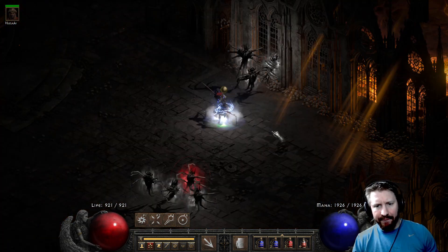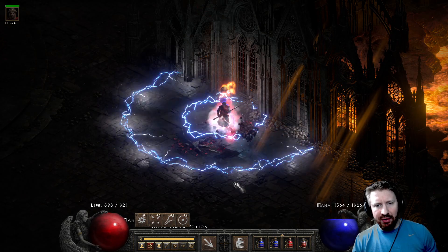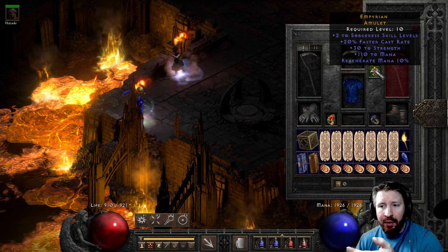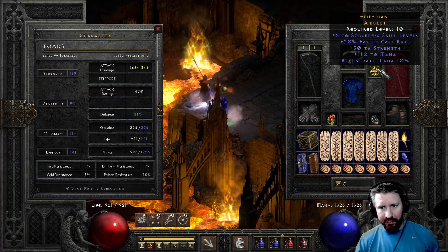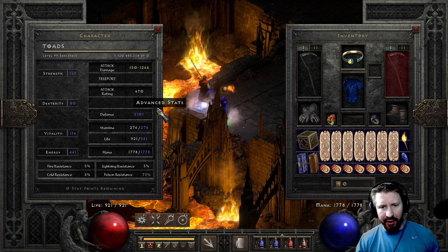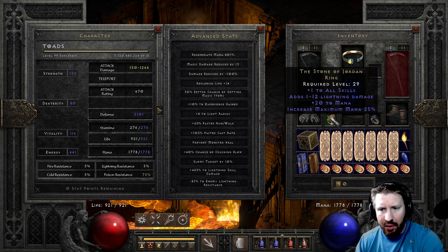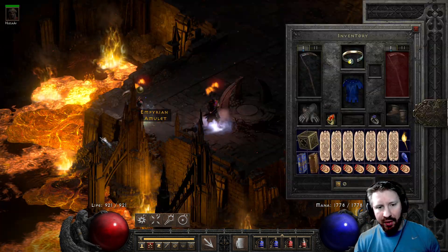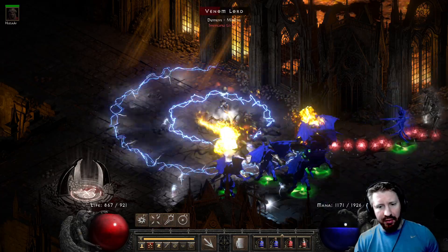This character has gotta be a great one to strive for. Really, after you make Infinity, it can be quite cheap. You don't really need the Griffon's. Say you didn't have 20 FCR from your amulet — I'm at 105 right now — and say you didn't have Griffon's. You'll probably need Griffon's for this. But you can get a pretty cheap Griffon's, or use a rare circlet with just 20 FCR or even a magic one, and then make up for the other five elsewhere — with an SOJ, for example.